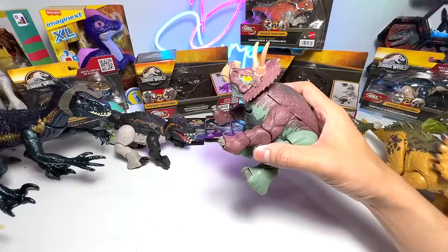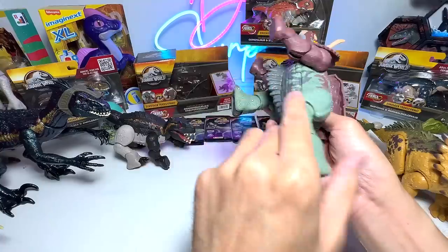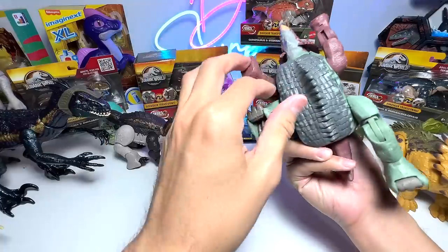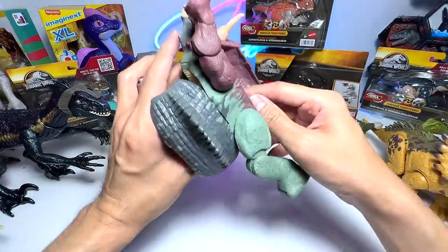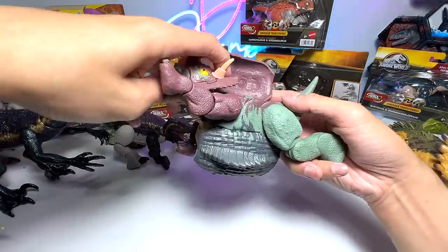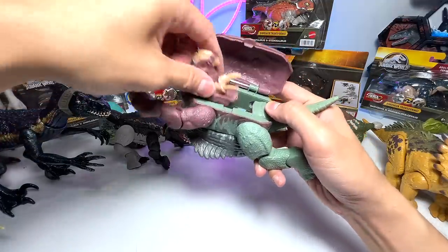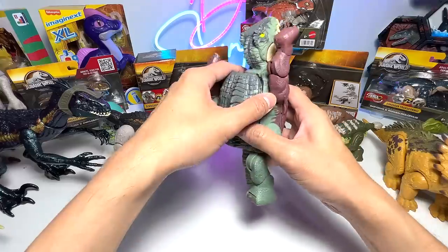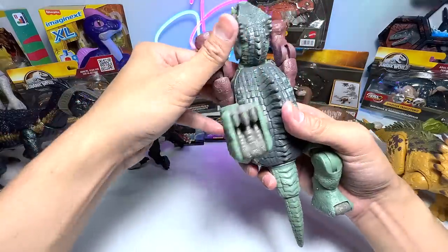Let's transform it back to the Giganotosaurus — it's actually pretty simple, which is a good thing because little kids will be trying to transform them. If they keep it easy, it's definitely going to be much more helpful for the little ones. Transform the tail and there you go — it's really simple to transform, which is why I kind of like them.